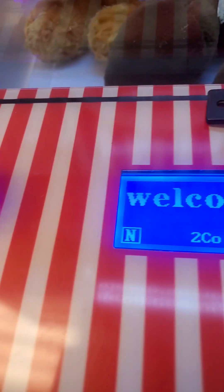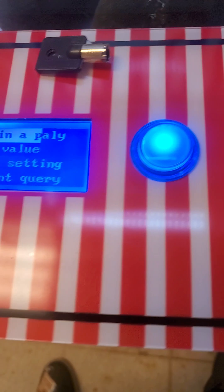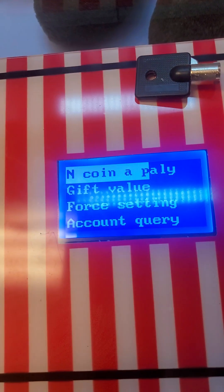I was able to finally go into the on-screen menu by holding the button in the lower end. So I have that on two coins.